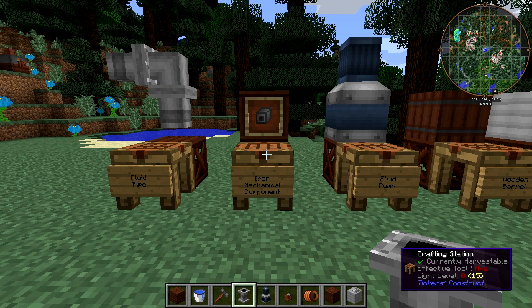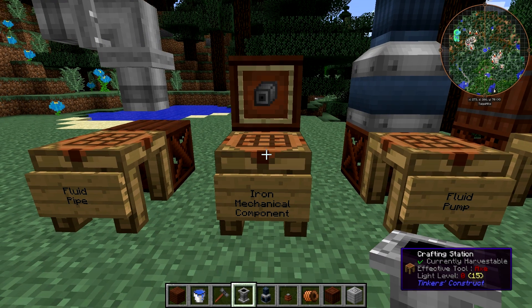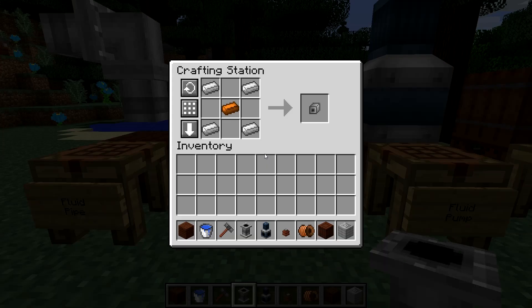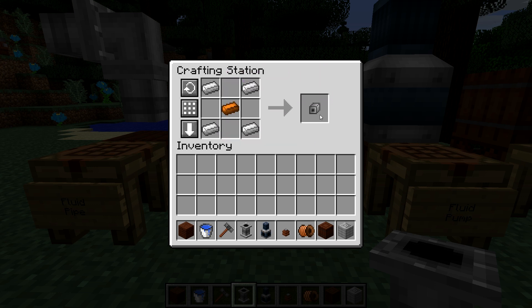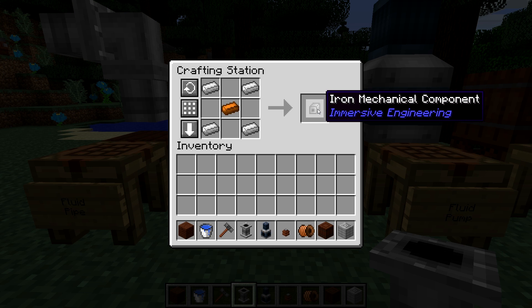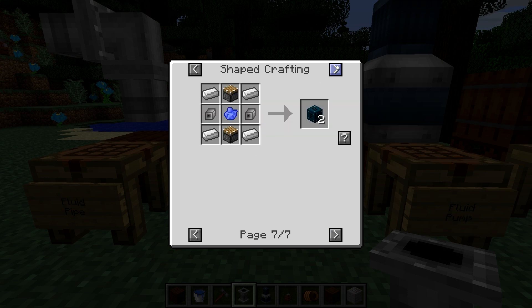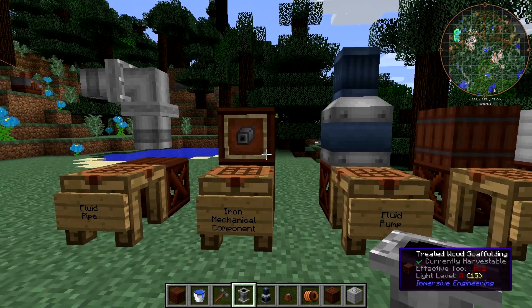The next piece we need to make the fluid pump is a basic crafting component used in a lot of things in the mod: the iron mechanical component. This is crafted with a single copper ingot and four iron ingots in the corners, and it gives you an iron mechanical component. These are used to craft all kinds of stuff - if you hit U on it you can see pages of things that need these mechanical components. You'll be seeing a lot of them in crafting recipes for Immersive Engineering.